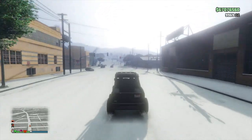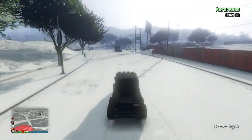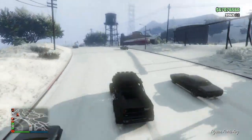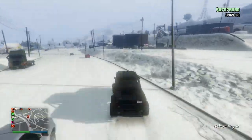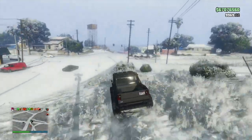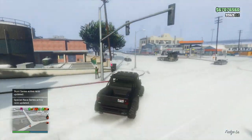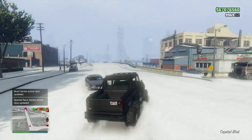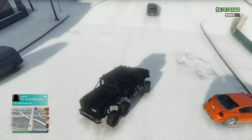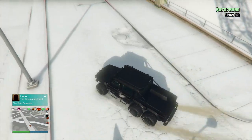At the number five spot we have the Dubsta 6x6. Who doesn't want to take a six-axle truck in the snow? I don't think there are any specific performance benefits to the Dubsta 6x6 — this car is just awesome. It was made for off-road in a luxurious fashion. If you wanted to make it white, it would almost blend in. One of the things I love about it is you can see the suspension, coils, and springs of the tires bouncing up and down as you go over moguls and hills, which looks great in the snow. Definitely grab yourself a Dubsta 6x6 if you want some snow fun.